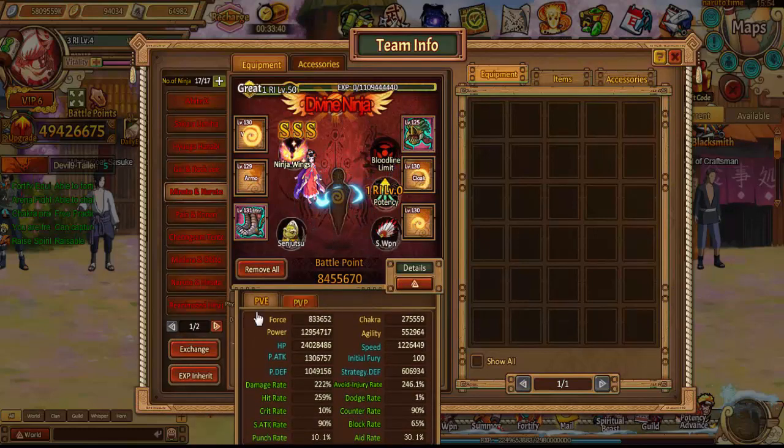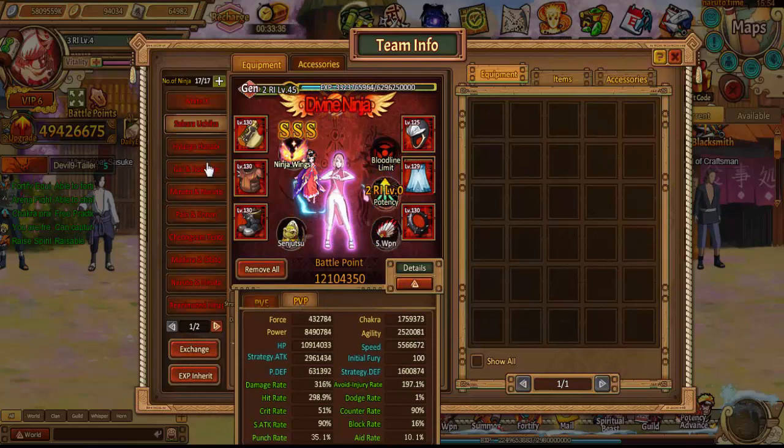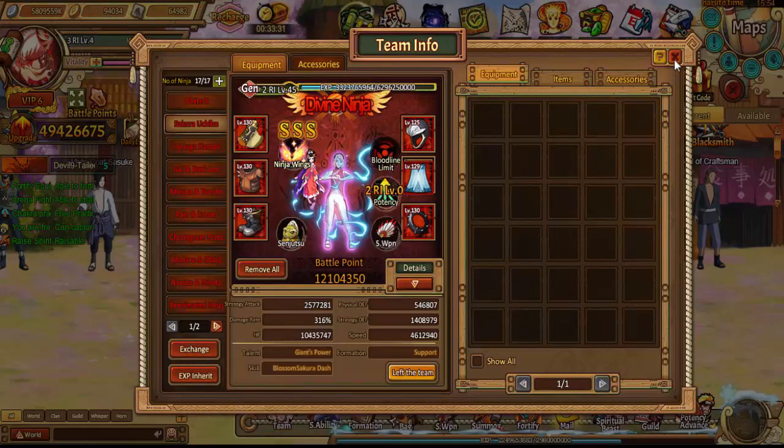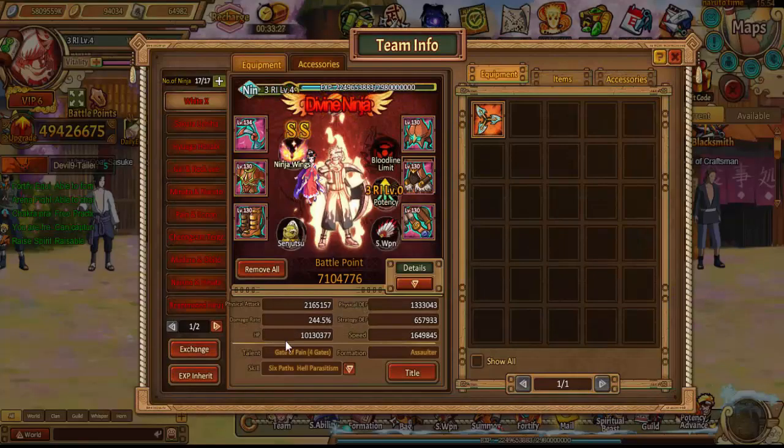You got your PvE stats and then your PvP stats, which is always going to be a lot higher than the PvE. Then you got your tailpiece that comes into play. So you ask yourself, okay, I'm slower — I'm getting out-sped in PvE and PvP. How do I make that better?